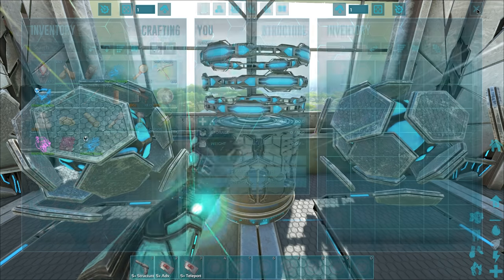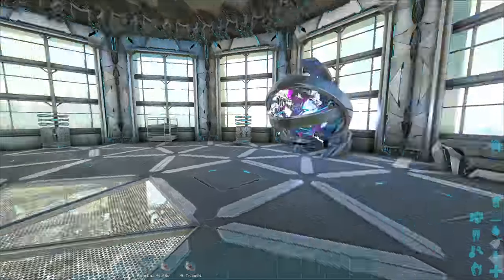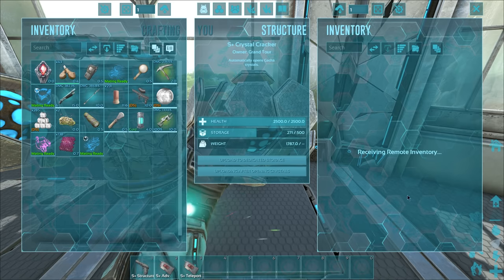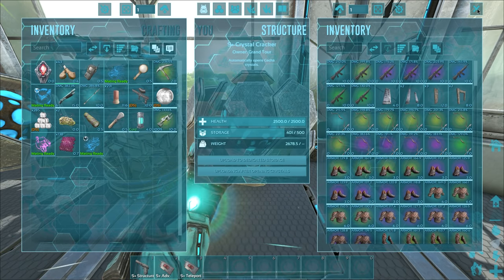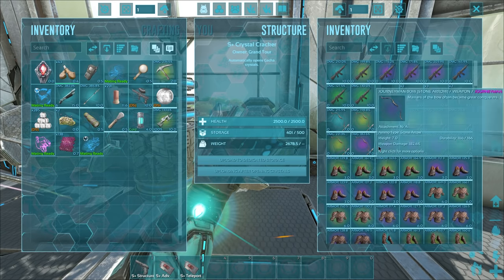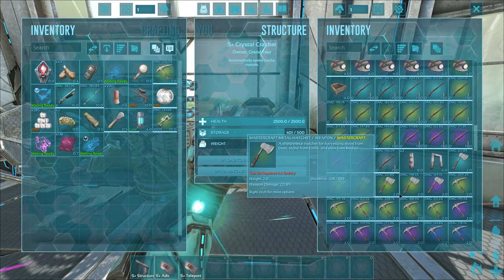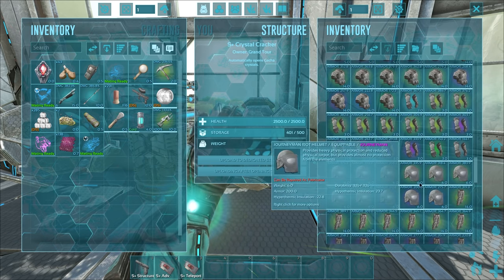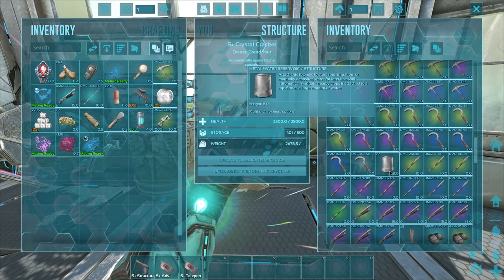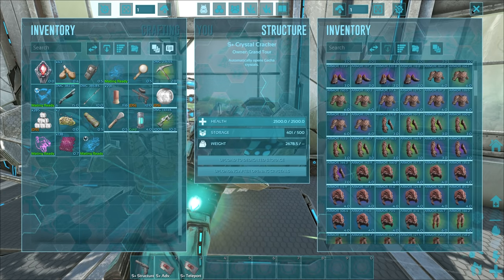That is sending the crystals into the crystal crackers — another S+ thing. When a resource crystal lands in here, it will crack it open and automatically transfer the contents up to the dedicated storage, which is cool. When it's an item crystal, it just keeps it in here. So this is a little bit of upkeep I'm going to have to do occasionally — I'll have to come in here and take all this stuff and grind it all up for more resources. Honestly there's no point keeping any of this. I have blueprints that are better than everything you see in here, so all this stuff is very useless to me.